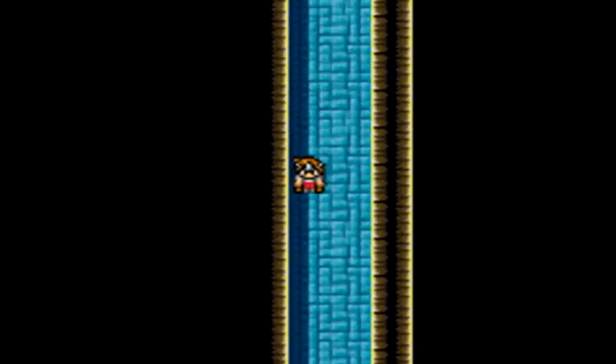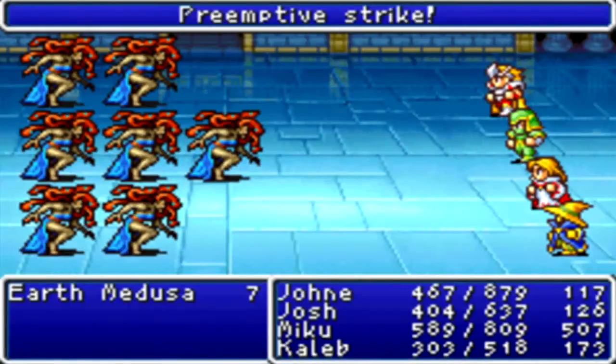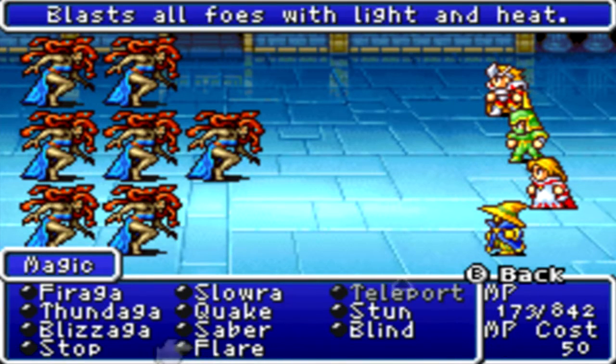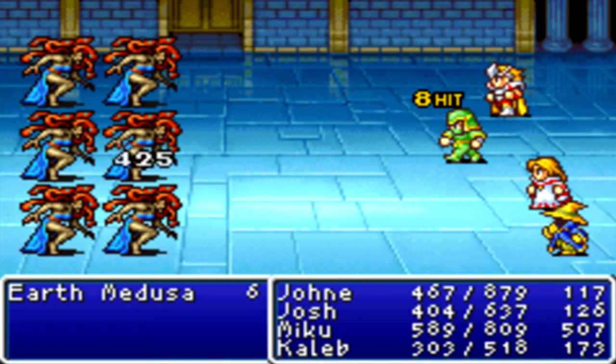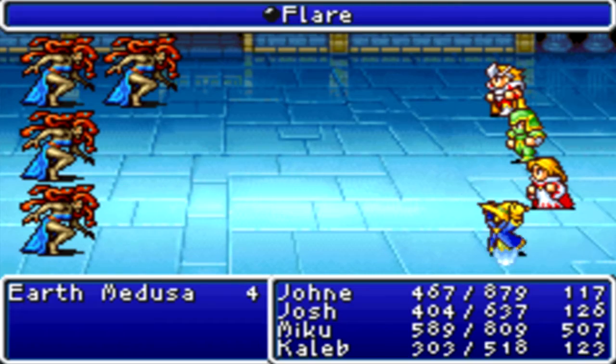Don't you just love getting into a random encounter one step after you've gotten into one? Preemptive strike - might as well keep this battle in. I've been using Flare like every single battle in here, it's such a useful spell. I may not do nearly as much damage as just attacking, but it is by far probably the most useful spell in the game.